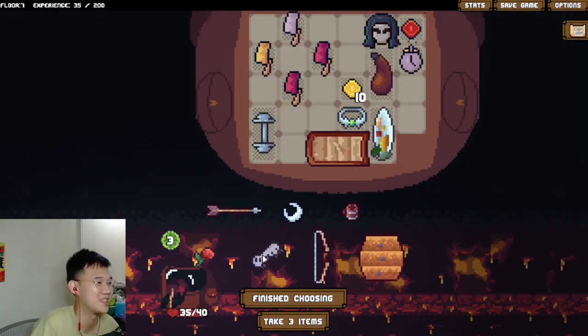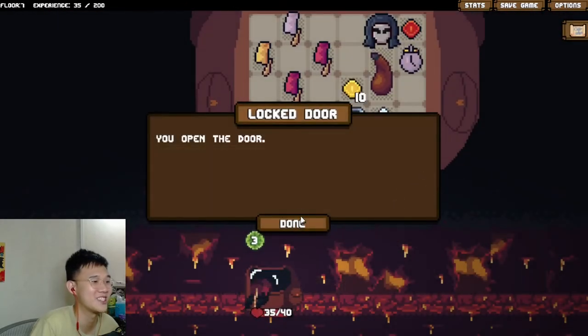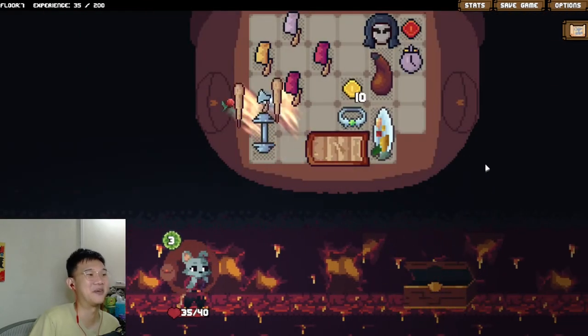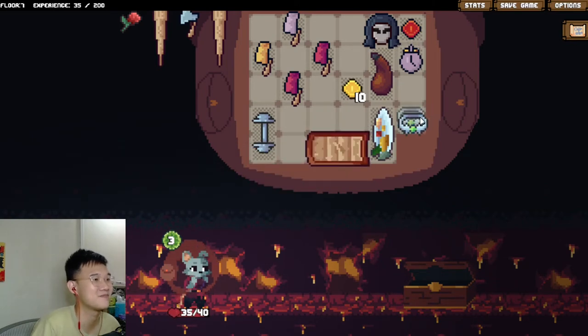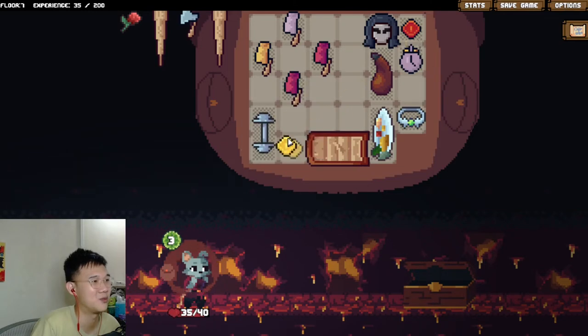Let's grab the key and we unlocked the area below. I got pretty lucky - it was just right below here and we didn't have a key, and we managed to get one. Now this is good. Maybe we can find some ways to do things. I think we can put it here, but we have armor so what's the point.